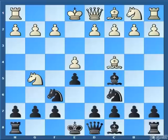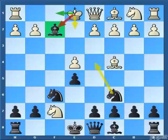Hello friends, welcome to the last and final part of the Trexler Counter Attack. In this lecture I am going to cover what you should do when white responded with the move bishop captures f7 and also after knight captures f7.